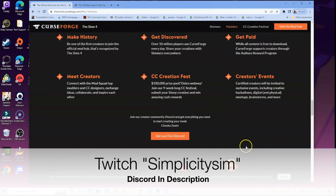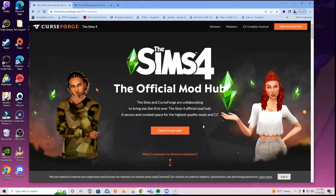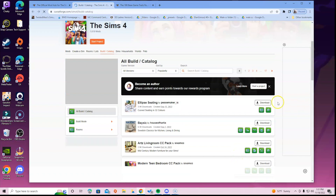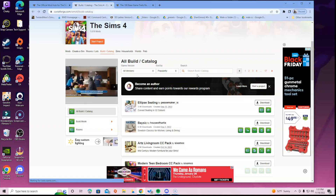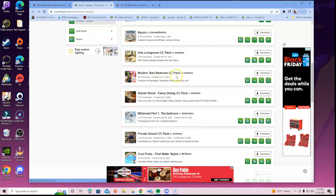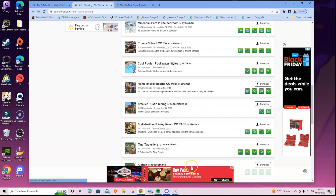You can read through it yourself. If you know someone who creates mods and they want to get on the hub, that info is there too. You would click 'Check It Out Now' and it opens a new tab bringing you to the All Build Catalog. This is just like any other custom content you'd install for builds - a modern teen bedroom, stylish wood, cool pools, things like that - and you download it like any other custom content.